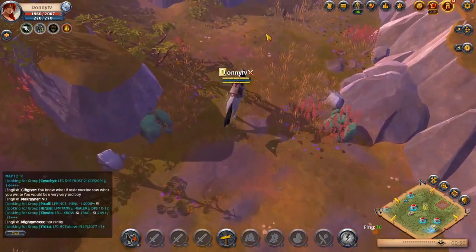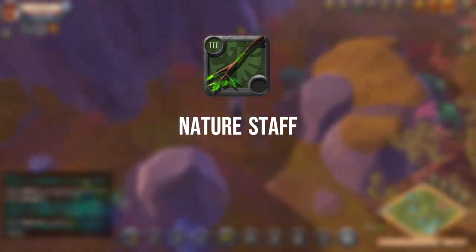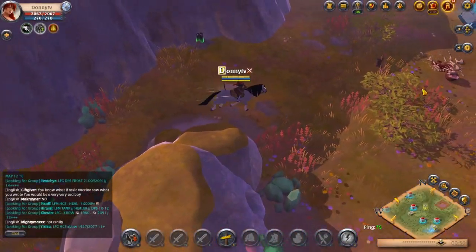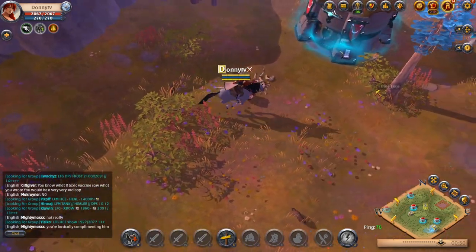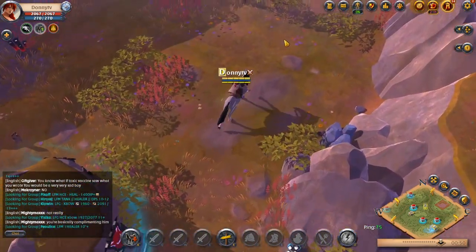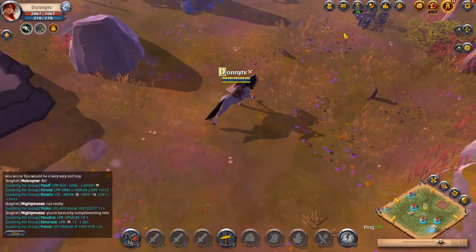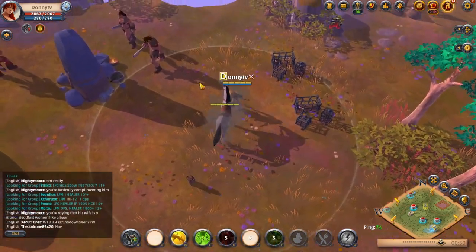We are talking about the one and only Nature Staff. Nature is by far the best solo player item all around. It allows you to complete beginner and advanced content. If you are a solo player like 75% to 80% of the rest of Albion Online players, then this is definitely the build for you. I will also be breaking down the items that you will build around the Nature Staff and why we are going with this build.